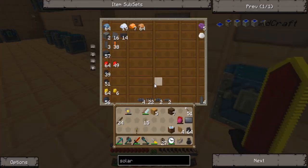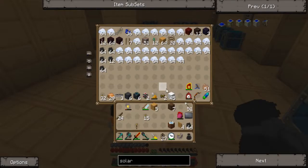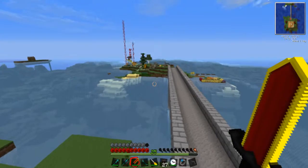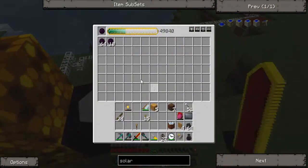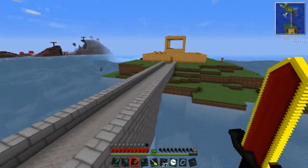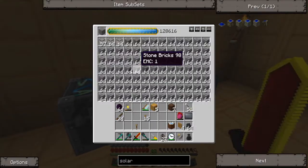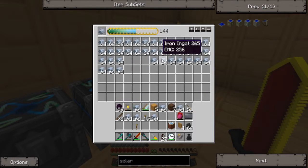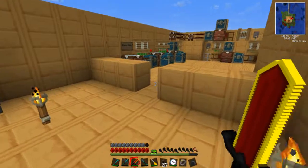Let me see here — dark matter. I should have a lot of dark matter on me. Did I not take all that dark matter out of the thing? I could have sworn I did. Nope, I didn't. So with this dark matter I should be able to do this. Let me just first grab all this iron right here, just in case it tries to start sucking out the dark matter.